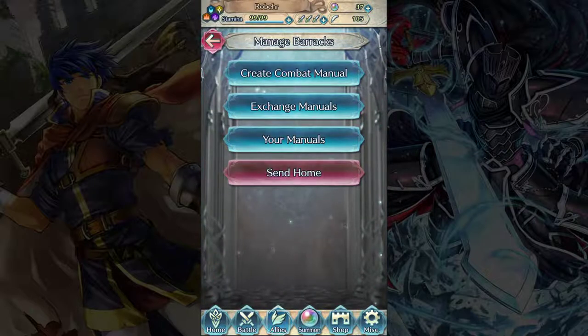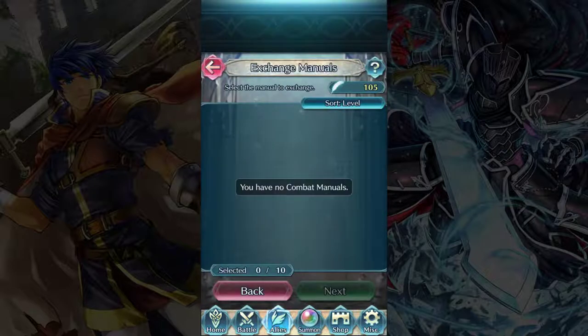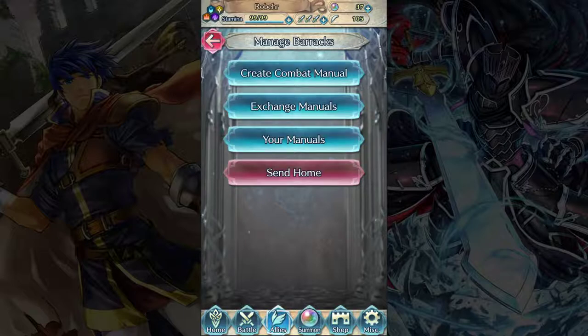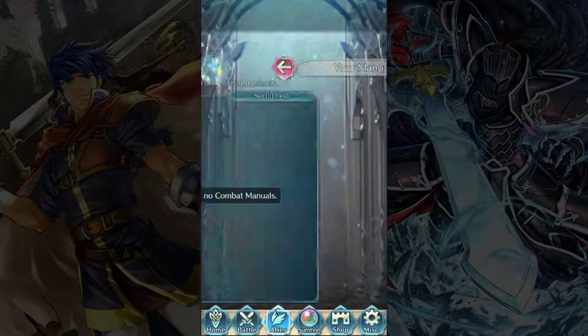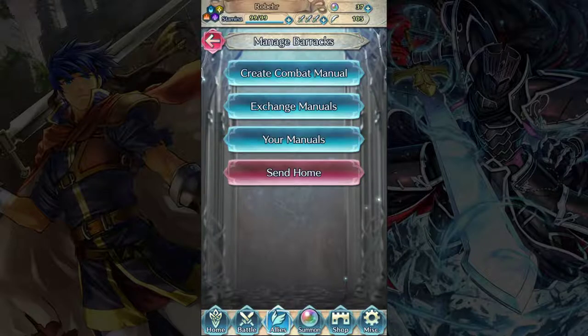Everything but the personal skill would be contained in that combat manual. You can have as many combat manuals as you want — there's no limit. You can also use manuals to merge units, and you can upgrade manuals into higher star versions just like you could with regular heroes. The only downside is once a unit is converted into a book, you can't reconvert them into a usable hero. So make sure you don't want to use the unit before making it a manual — it's not gone for good, you still have it for merges and skills, but you can't deploy them. If you have an abundance of manuals, you can also convert them into feathers just like sending units home.